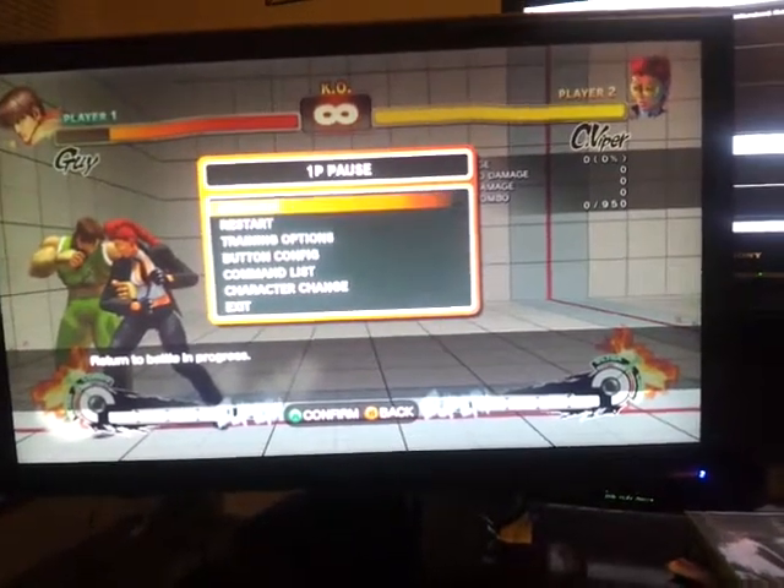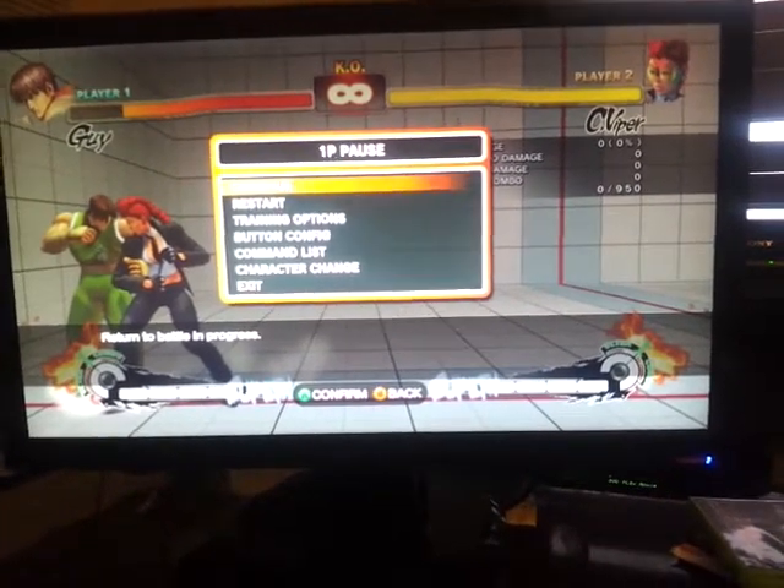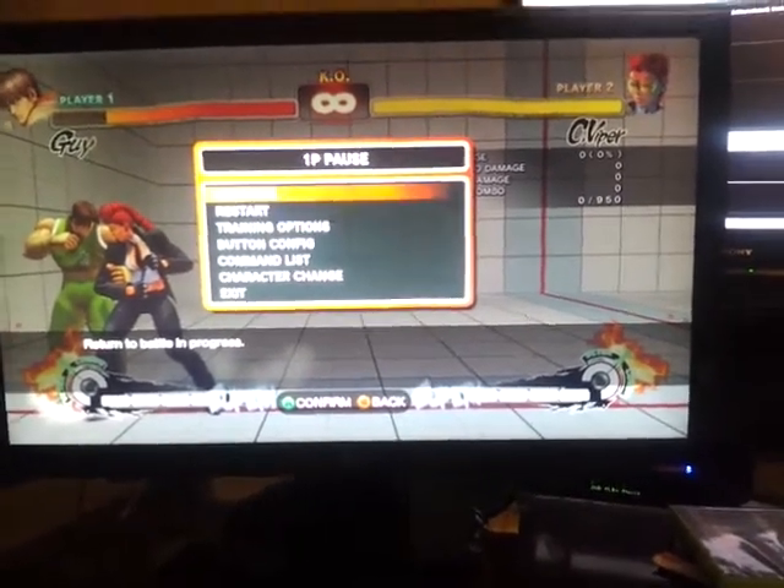So it's basically forward throw, dash forward, medium punch, thundernuckle feint, and super jump roundhouse. And here it is.